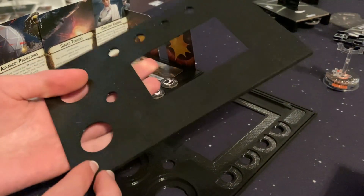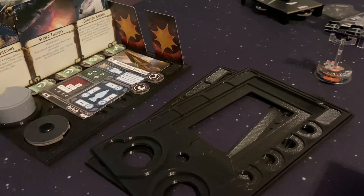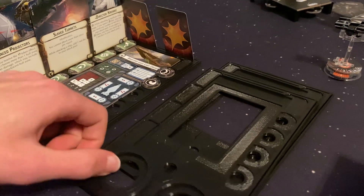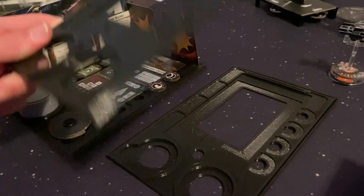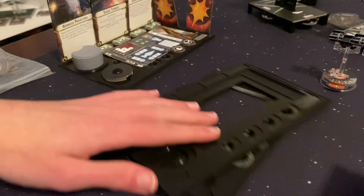They're 3D printed, just normal plastic, and I got the black version to go with my Imperial ships. Definitely check these out — they come in different colors. They're pretty sturdy, but don't go dropping them; they might break. You never know.